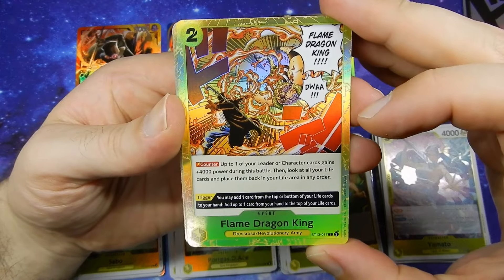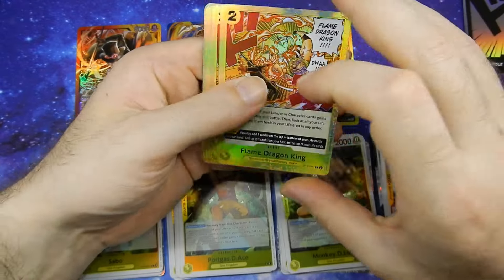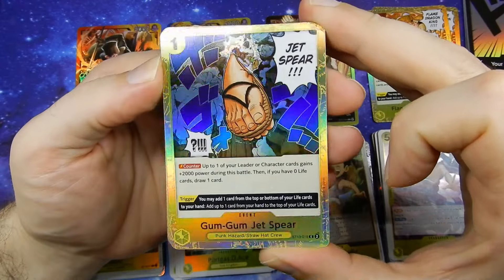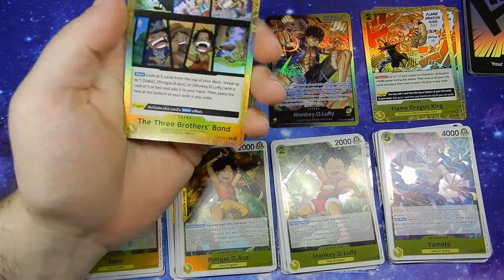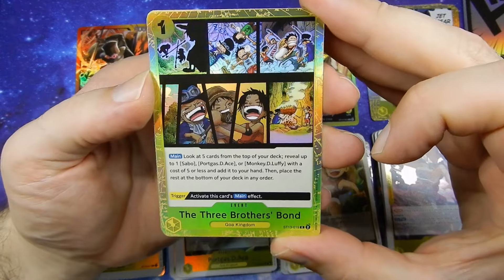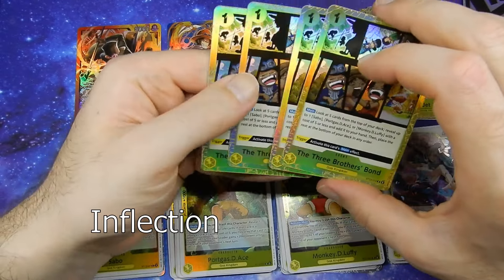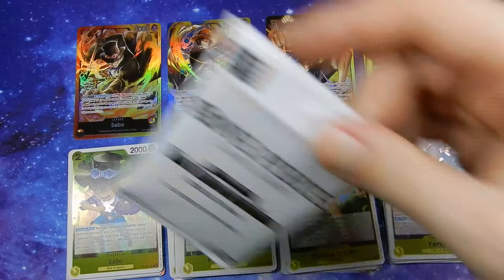Now moving on to the event cards. We have Flame Dragon King, Gum Gum Jet Spear, and Three Brothers Bond. That was the last one.